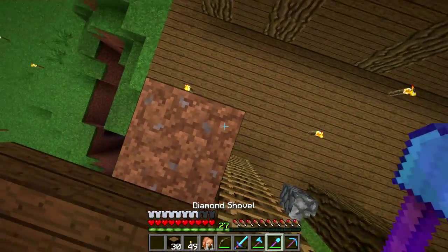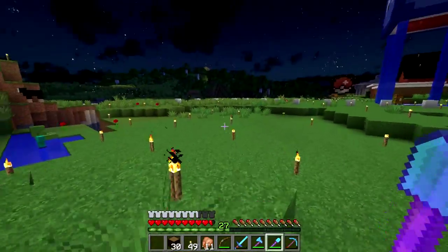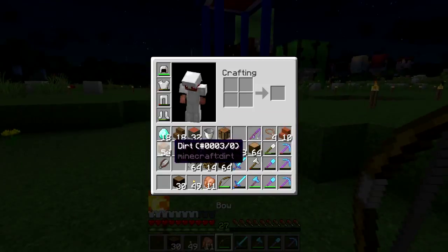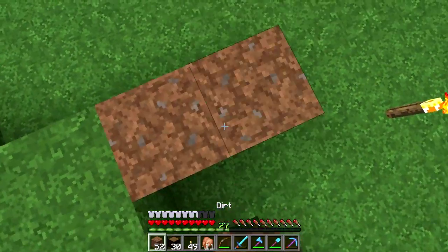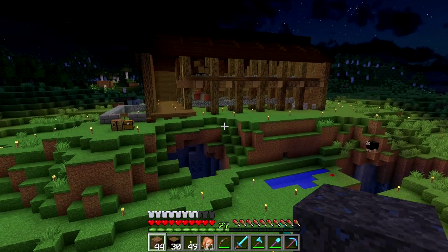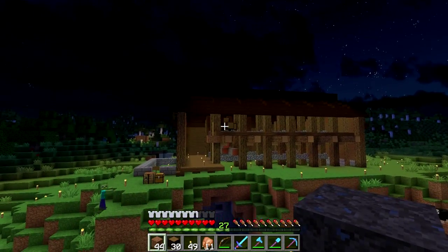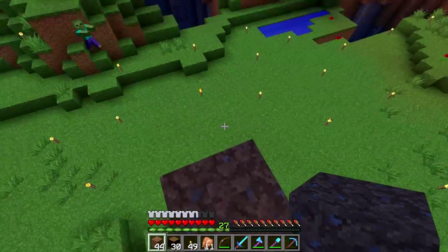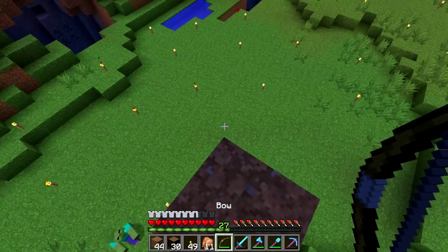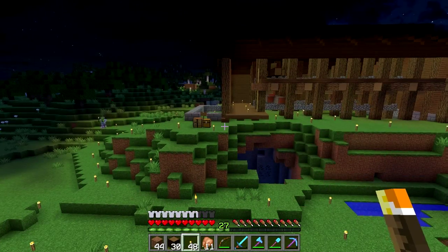Let's check it out. That's gonna look nice when it's completely full all the way across — it'll help break up the color there. And I seem to have attracted some friends. Do I have any arrows? I don't have any arrows. Well, you know what that means — time to end the episode.